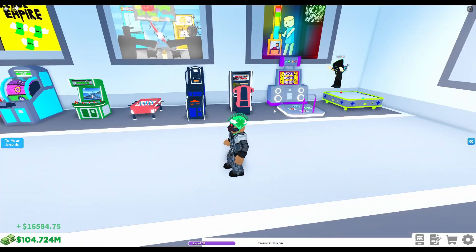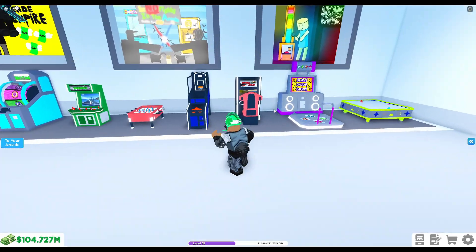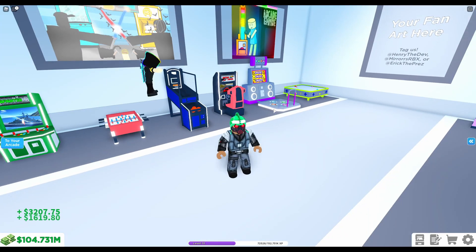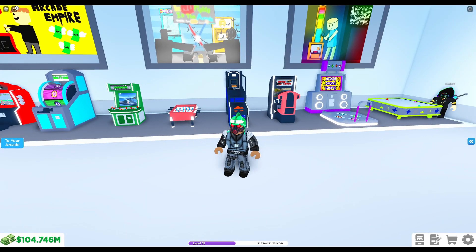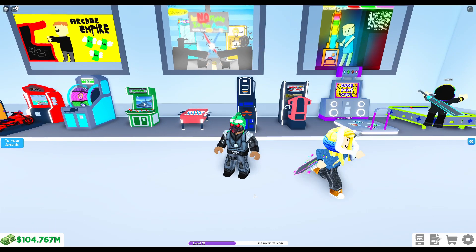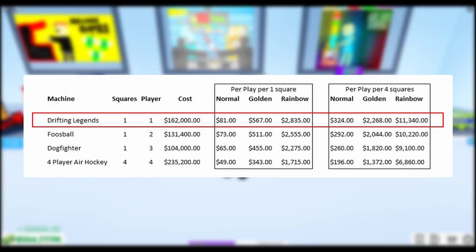But if we have a closer look at the two machines that were dropped today in the update — the Foosball and the Drifting Legends — I think we've got a new OP machine that is even better than the Dogfighter or the four-player Air Hockey. Yes! So I'm just going to bring up an image on the screen now and we'll quickly talk through it.